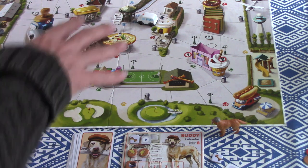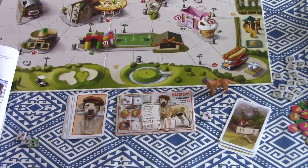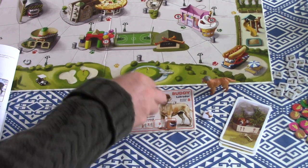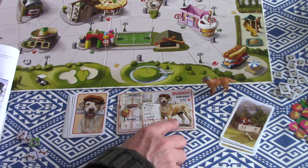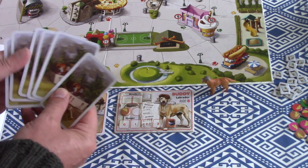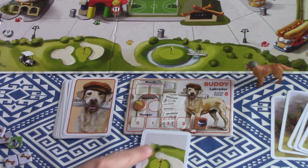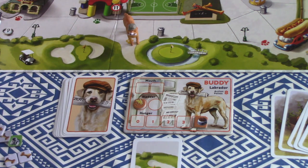Let's run through a turn and learn about the mechanisms, which are quite straightforward. You start the game with one token in your bladder, no bones, a newspaper, and a full four hunger. You draw one of these cards which sets your den — I'm playing Buddy the Labrador, and my den is this golf course. This is where I start and where I need to bring back bones.